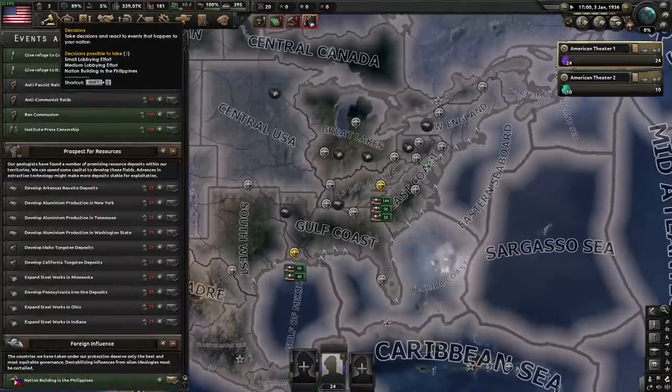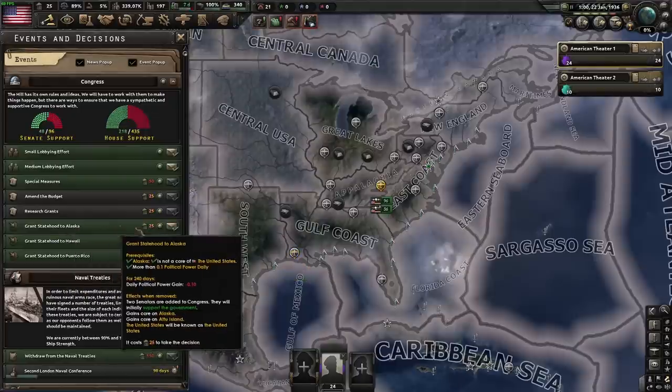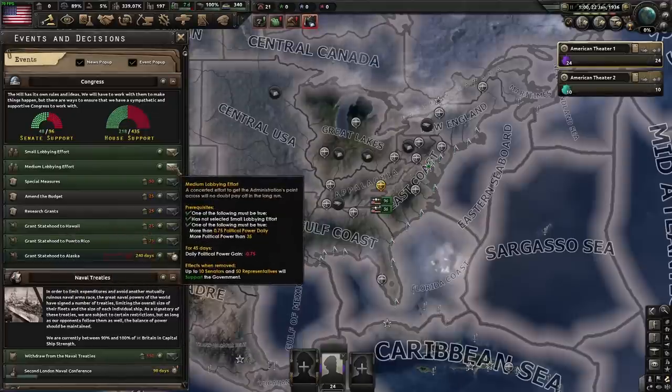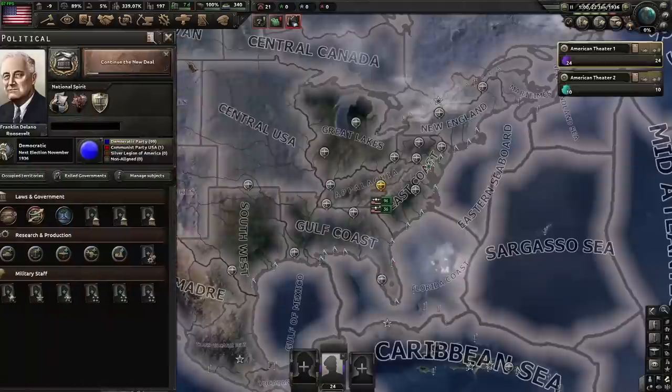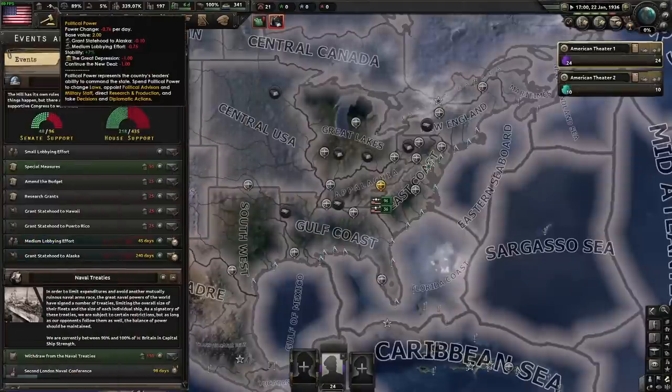We're just waiting to hit 25 political power so that we can start this decision. You should hit it on January 22nd. So we're going to click this decision, click a medium lobbying effort, and then we're going to start Continue the New Deal. That cost us 12 days on the focus, but that's fine. We're sitting at negative PP, but it doesn't matter.